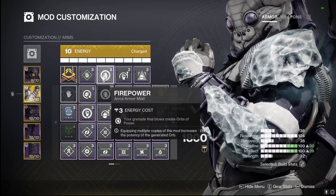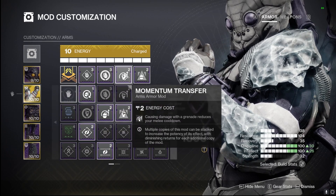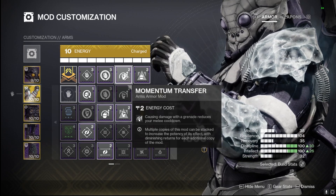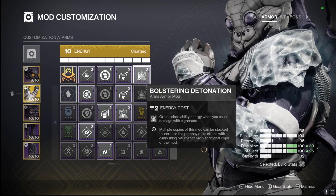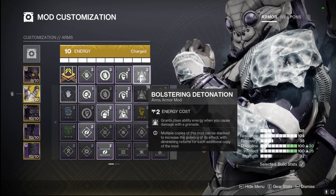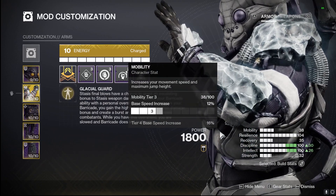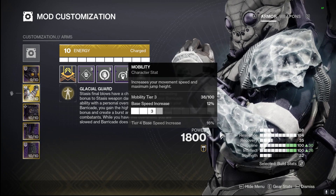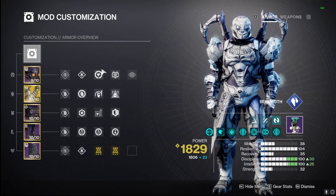For our mods we're using Firepower to gain orbs of power on grenade final blows, Momentum Transfer giving us melee energy on grenade damage, and Bolstering Detonation which gives us class ability energy on grenade damage. Stats-wise we have 100 Resilience, 100 Intellect, and 100 Discipline, so our grenade, super, and barricade will be up as often as possible.